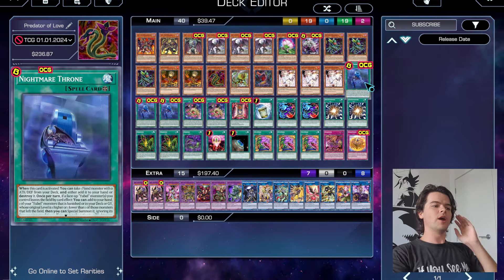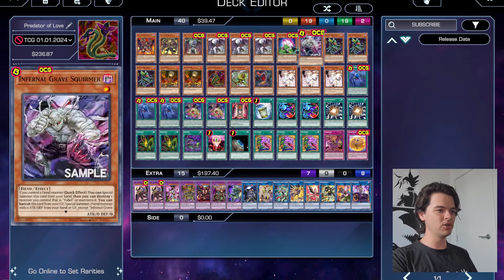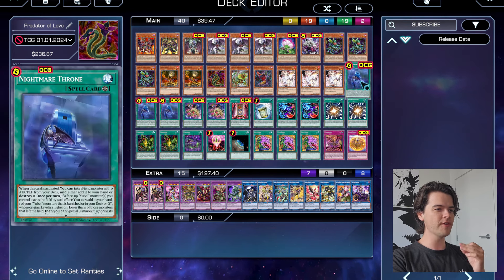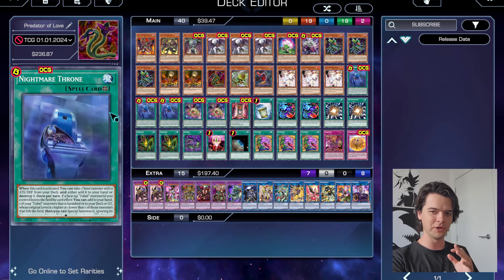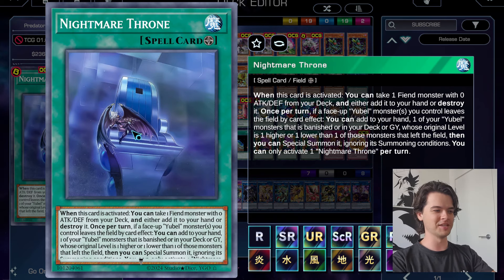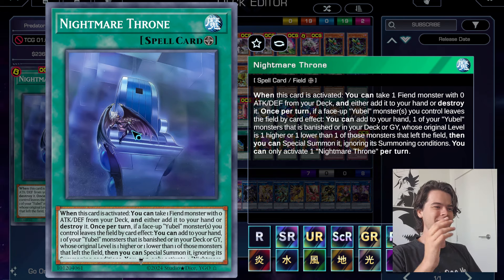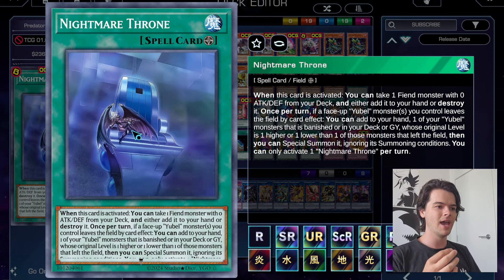That covers all our monsters — a basic Predaplant engine and basic Eubel engine with a few extras that work really well together. Moving on to spells, we first have three copies of the new Eubel field spell, Nightmare Throne. The artwork is amazing, and when you play it on field it fills the field. This card is really really good and you definitely need three of them. When activated, you can take one Fiend monster with zero attack and defense from your deck and either add it to your hand or destroy it.